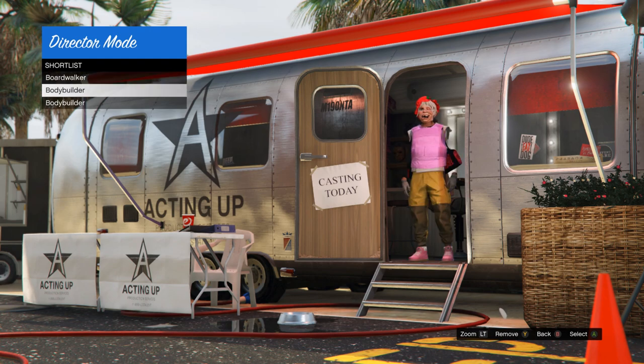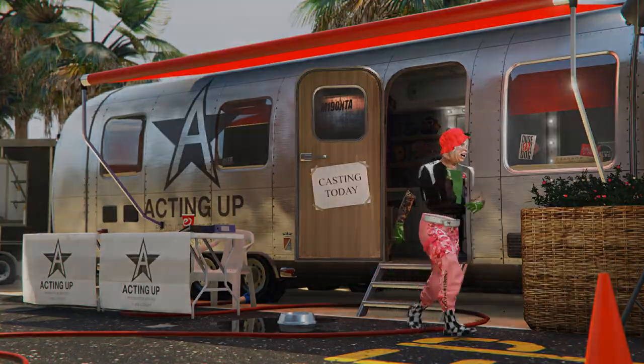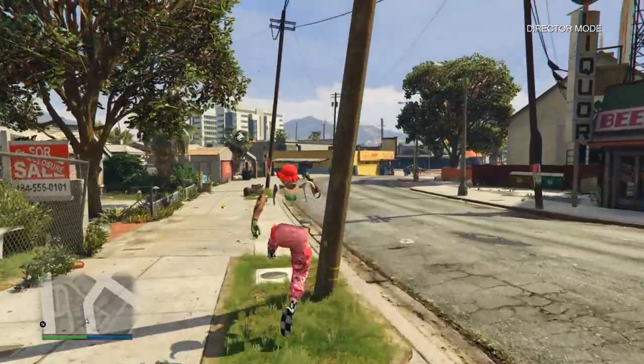Once you get back to your shortlist actors, go ahead and select the outfit you want to take online. You can shortlist a bunch of them but in the end you're only going to be able to take one outfit online. Once you've selected it, take it inside director mode and wait in here for about 15 to 20 seconds — you can walk around, run around, or just stand still, it doesn't matter.